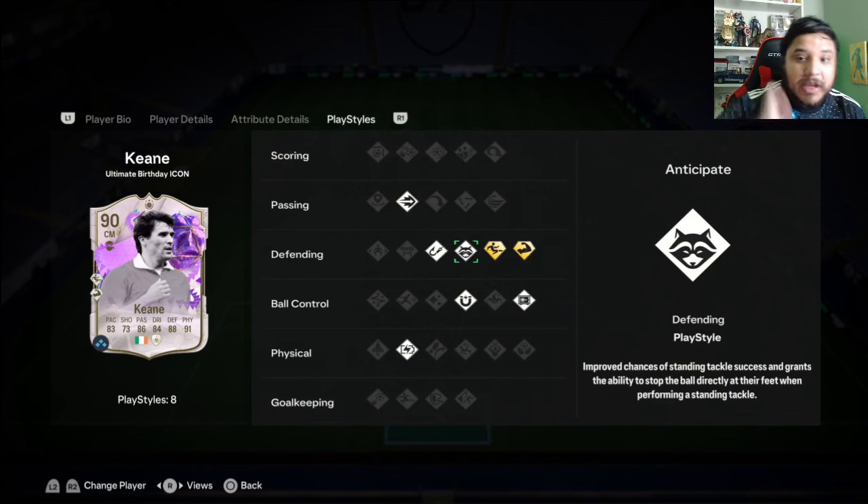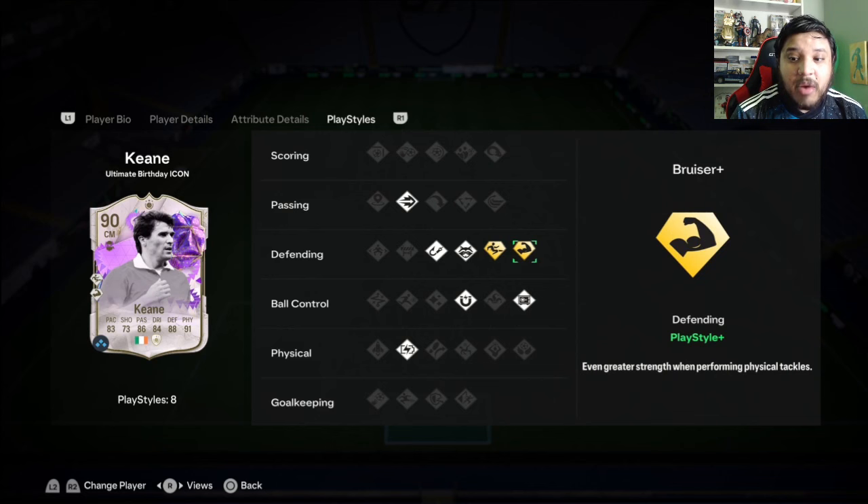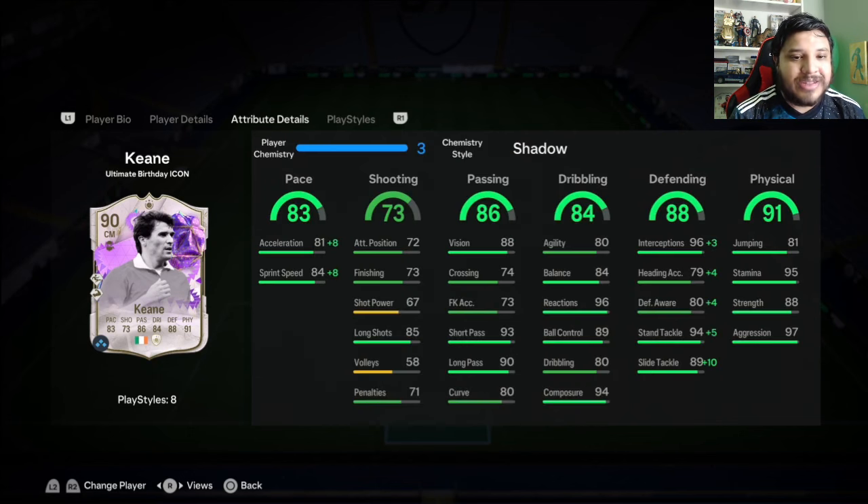His play styles include Pink Pass, Intercept, Anticipate, Slide Tackle Plus — okay — and Bruiser Plus, which is good for physical tackling. Press Proven is very nice, First Touch very good, and Relentless as well for his traits. Not too bad.